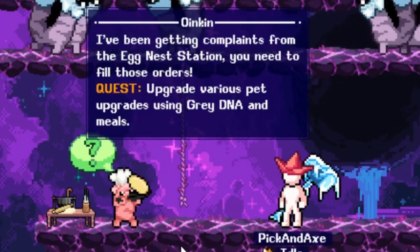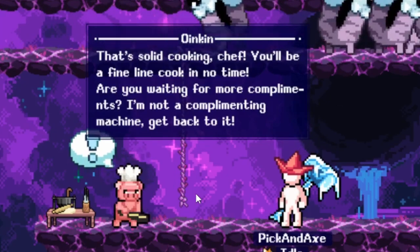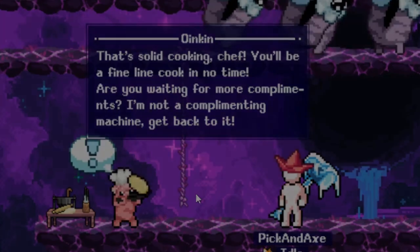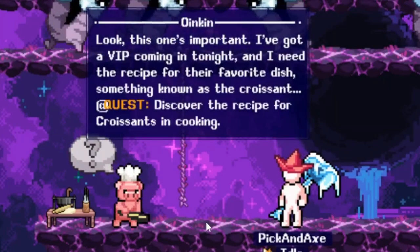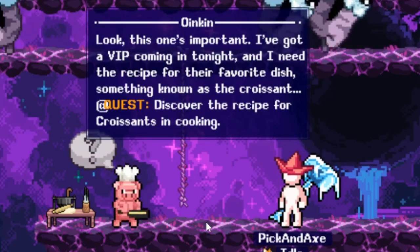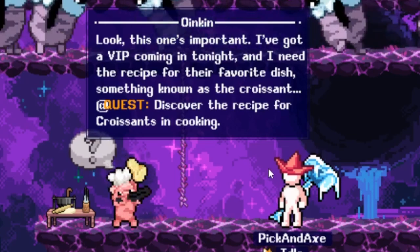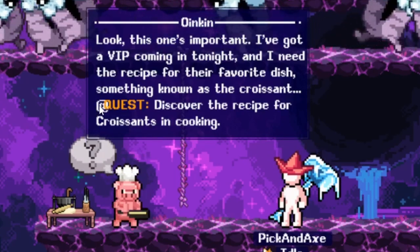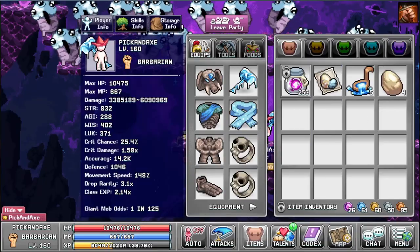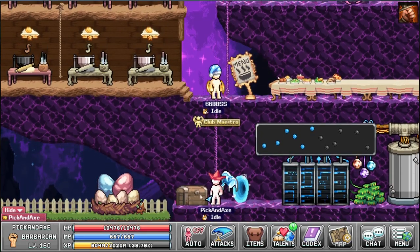Filling those orders — that's solid cooking, chef. You'll be a fine line cook in no time. Are you waiting for more compliments? Get back to it. This one's important: I've got a VIP coming in tonight and I need a recipe for their favorite dish, something known as a croissant. Discover the recipe for a croissant in cooking. There's a small text bug here. We got the nest egg stamp and some ladles and eggs. Not sure where the croissant is but now we have a new goal.